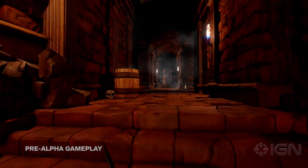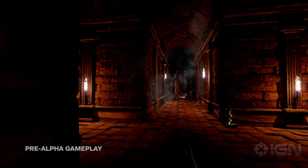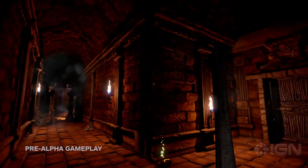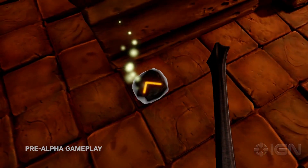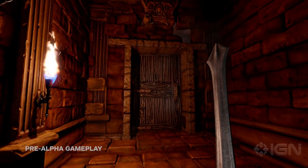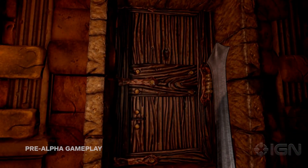Moving through the castle here, the lighting looks great. It's very, it definitely looks like a torch-lit area, which is exactly what it should look like. You're holding your wood door physical sample in your hand — look at the door.